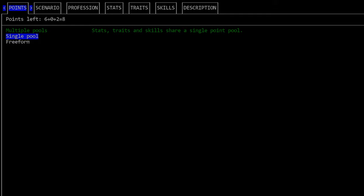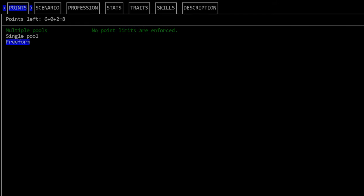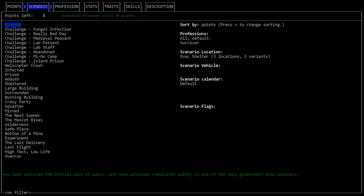You can move up and down in these menus using the arrow keys or 2 and 8. When you move your cursor over a pool type you can press enter to select it, and you can press tab to move to the next tab of character creation. Tabs in this game are generally navigated by using tab to move right and shift-tab to move left.